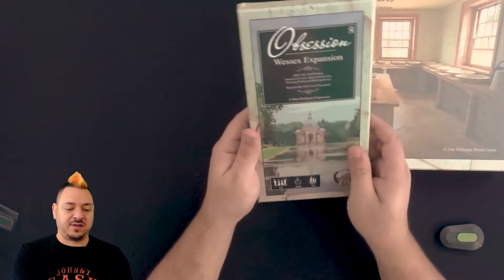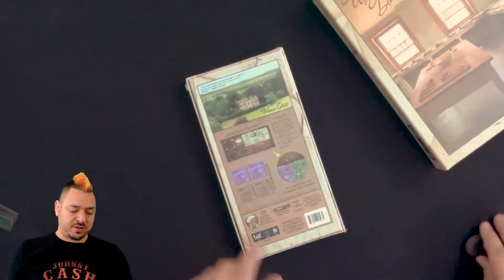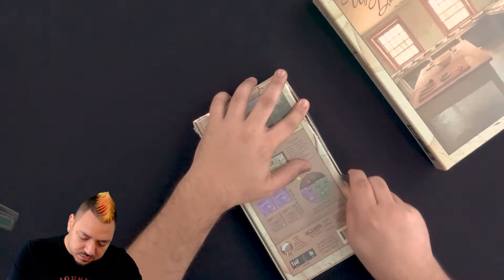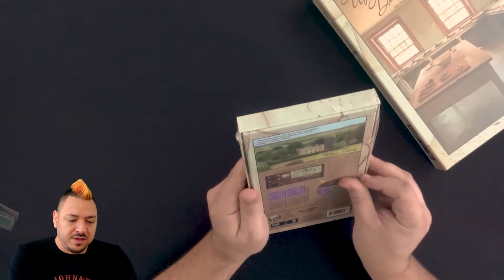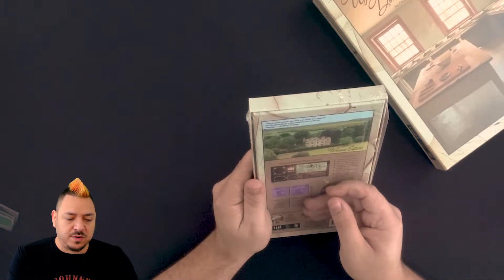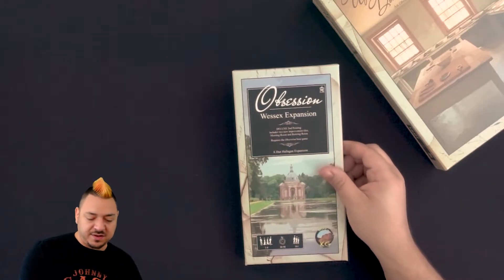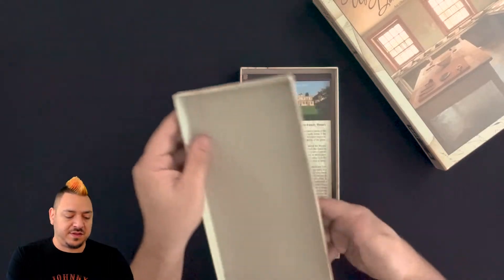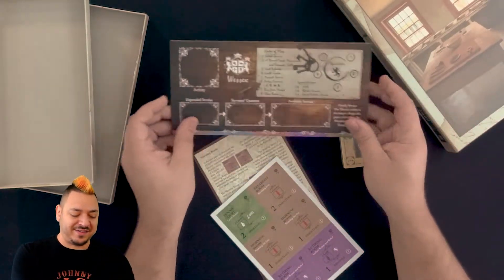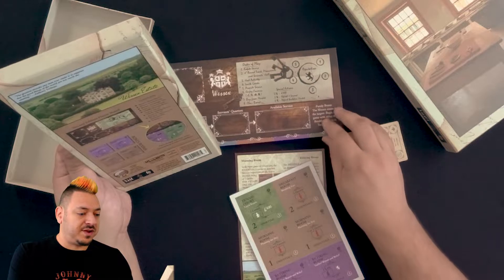Now we'll look at the Wessex expansion. The deluxe second printing includes two new improvement tiles: Morning Room and Retiring Room. Of course it requires the base game. This is basically a very thematic Euro game — it's not a kind of game where the best player always wins. It's very much based on how everything turns out. I think this is an extra fifth player second edition player board with two-sided boards.